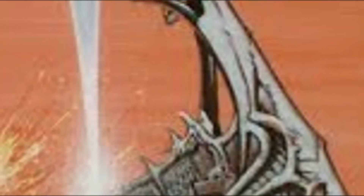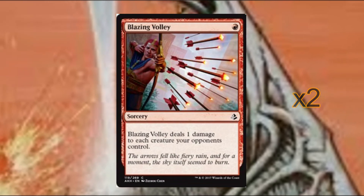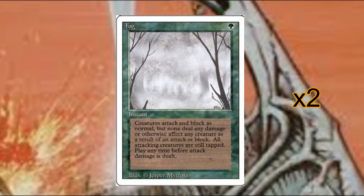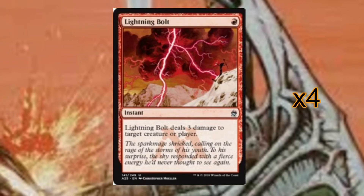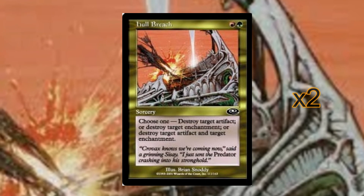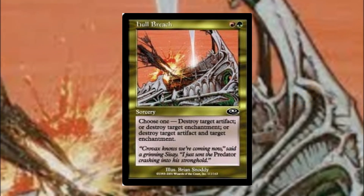Moving on to the sideboard: we are running blazing volley, which deals 1 damage to all of our opponent's creatures — great against the token matchup. Fog is for the aggressive matchup, as we will struggle against a very hyper-aggressive deck, so this buys us a turn or two. Lightning Bolt is effective targeted removal, allowing us to get rid of threats either in the air or on the ground. Hull Breach is our artifact and enchantment removal — we can target one, the other, or even both with this spell.